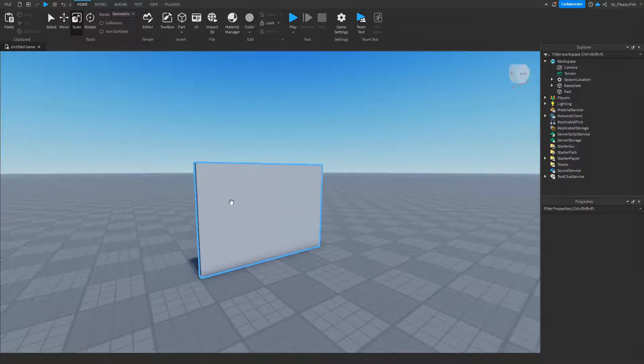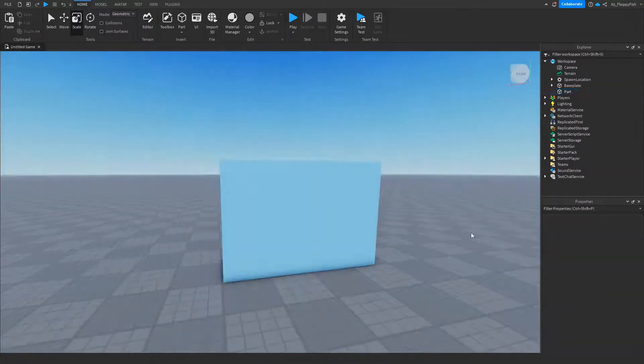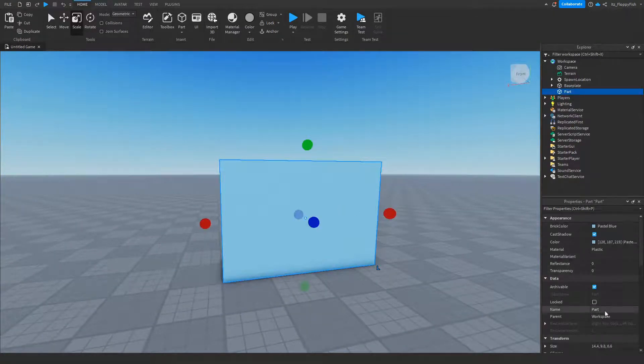Now that we've created our part which players will be able to access if they have the badge, we want to customize it — for this tutorial I'll change the color. Once you've customized your part, click back on it, go to where it says Name, and change the part name to something you'll remember. I'm going to change this to "Badge Only Door".